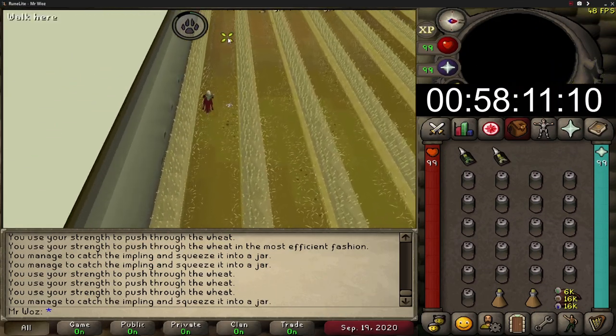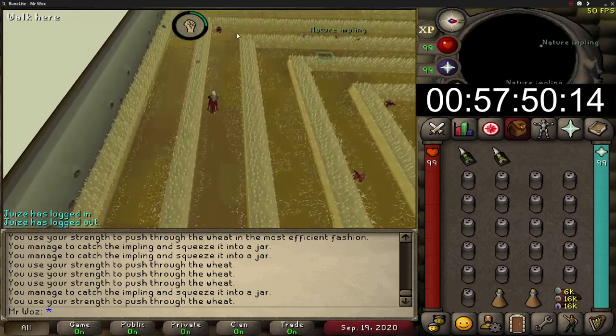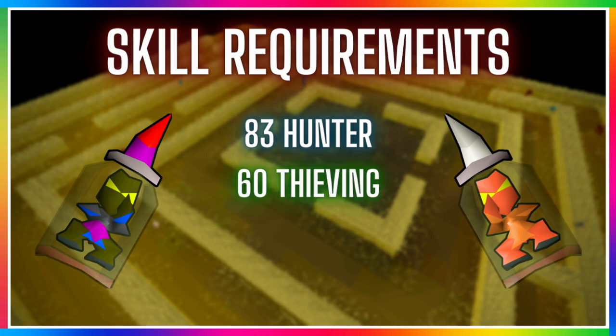I have done this method maybe once or twice at the start of my account, but this is great for iron men to catch imps for clues and other miscellaneous items. There are a few requirements to make this worth doing: 83 hunter is strongly recommended so you can catch dragon implins along with other higher tier imps such as crystal, ninja, magpie and nature implins. Also having 60 thieving as well.